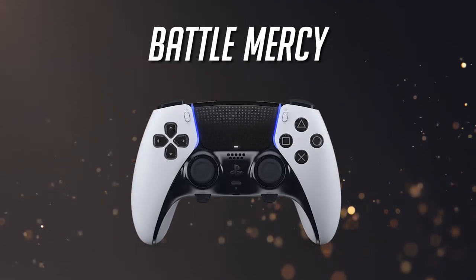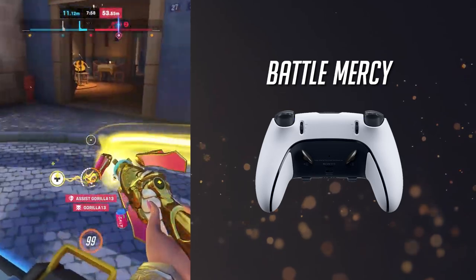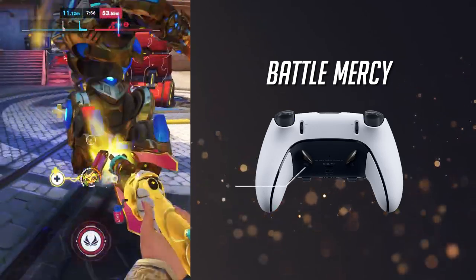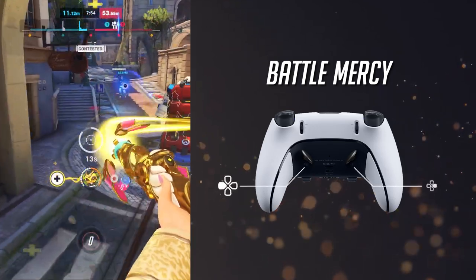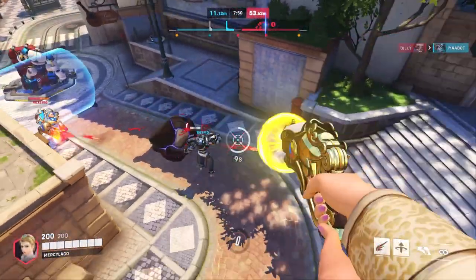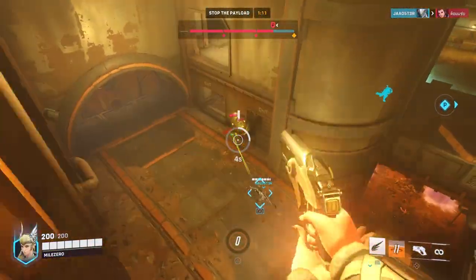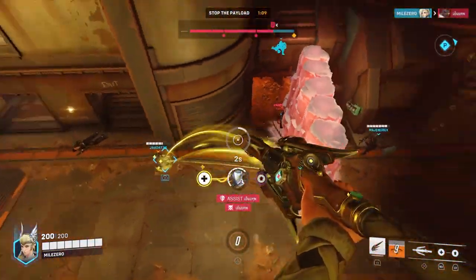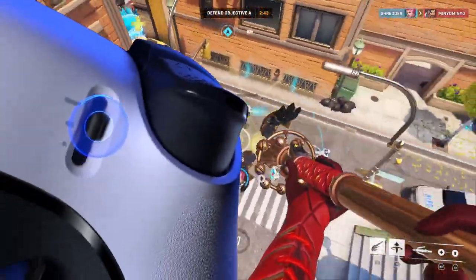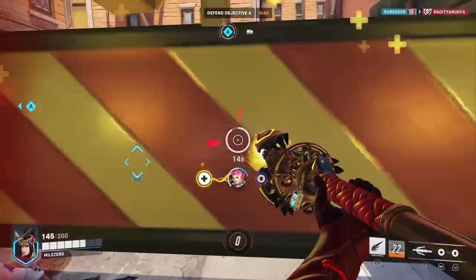Now for the Battle Mercy layout, you'll be needing a Pro Controller with back buttons for this one. With the same in-game control scheme as the Super Jump layout, remap the right D-pad to the left back button and the left D-pad to the right back button. This allows you to quickly switch to your sidearm and still be able to tag enemies, all while keeping both thumbs on the thumbsticks at all times. If you have your Jump button set to L2, it's also recommended to have your left trigger stop set at its shortest configuration.